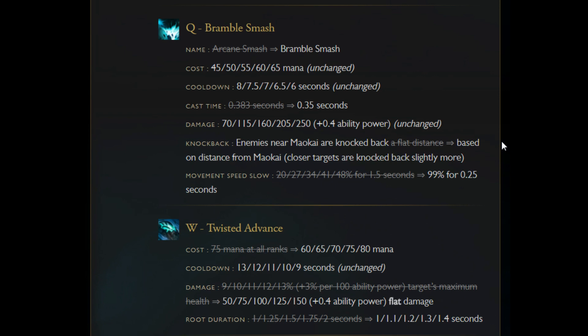Maokai's Q is pretty much the same. The movement speed slow is no longer one and a half seconds — it's now 99% for a quarter second rather than about half that for a second and a half. So it's less like permanent sticking power, but you can just grab that and then get an Iceborne or something to compensate.